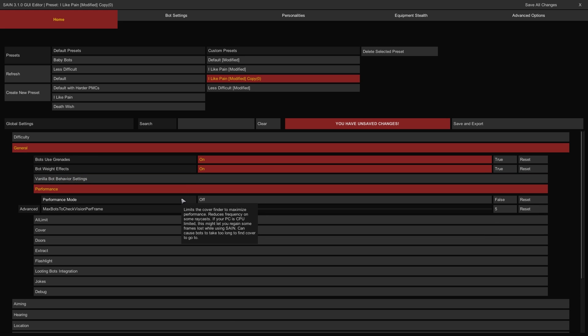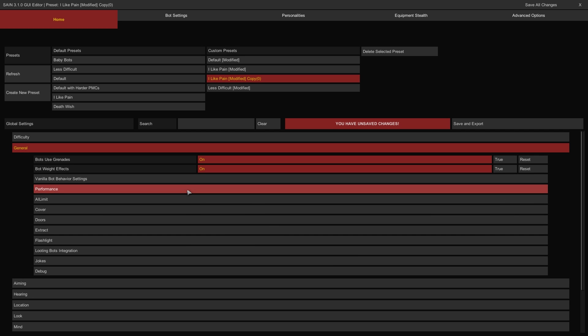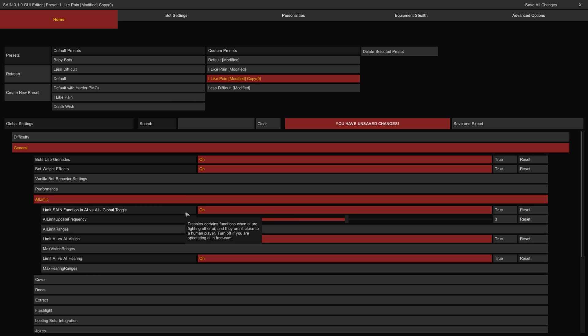The Performance Group: Performance Mode limits the bot's ability to find cover by reducing its ray casting in the environment, thereby reducing the load on PC hardware in raids. If on, bots will struggle to find cover, but CPU-limited systems may see better PC performance. The AI Limit Group: the Limit Same Function in AI vs AI Global Toggle reduces bot capabilities against other bots that range from the player to save PC resources. If on, bots will have a reduced ability to engage one another, only changing when close to or against the player.